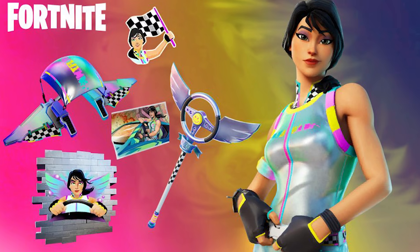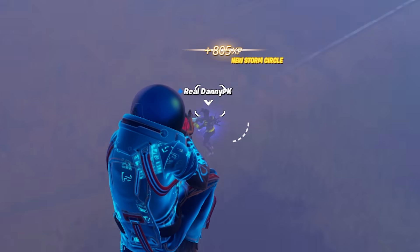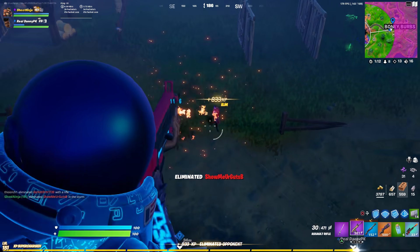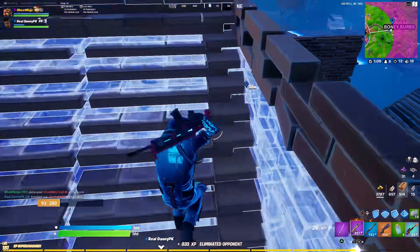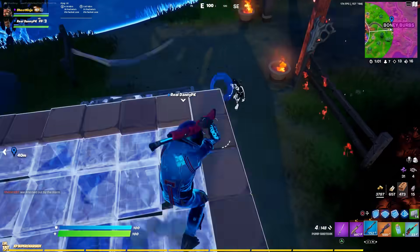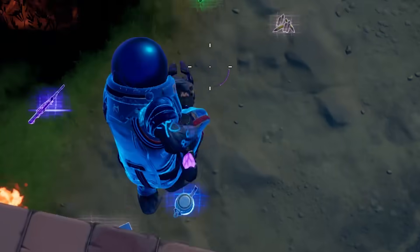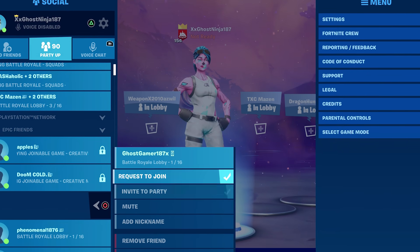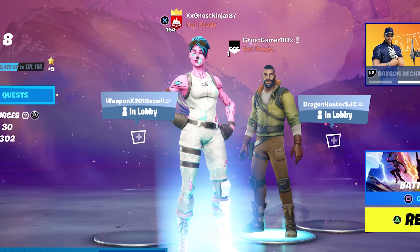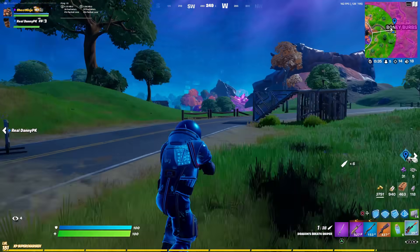To unlock the skin as easily as possible, I recommend making a secondary Fortnite account that has never played a game, since this event appears to be about referring someone who has never played Fortnite — not just a lapsed player. Add that new account to your main account, and once the event goes live, invite and refer it. If you have a mobile phone and play on PlayStation, you can use that to run both accounts and secure the free skin.